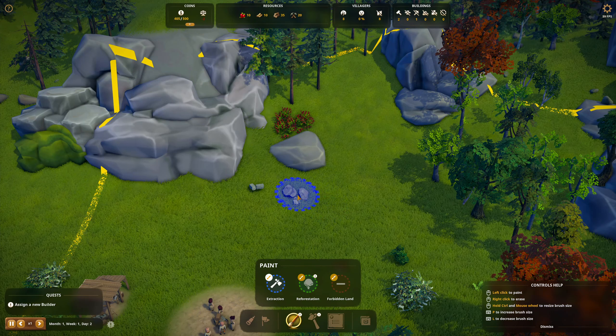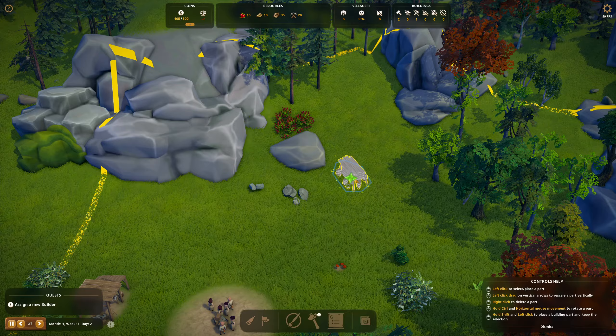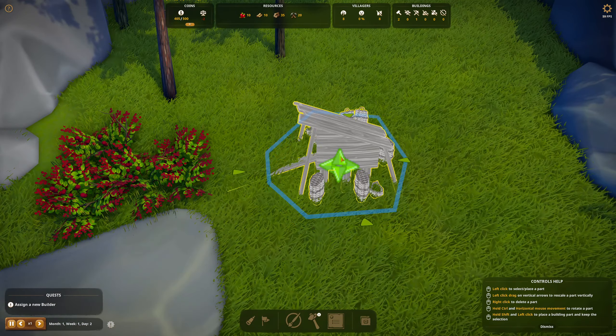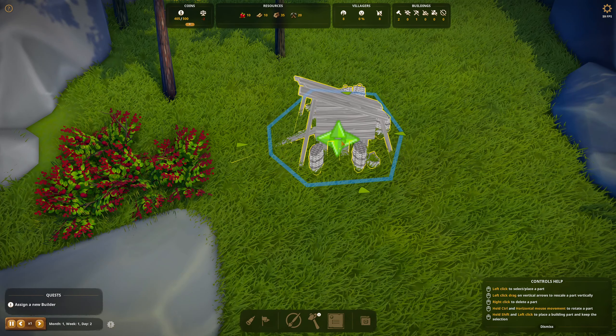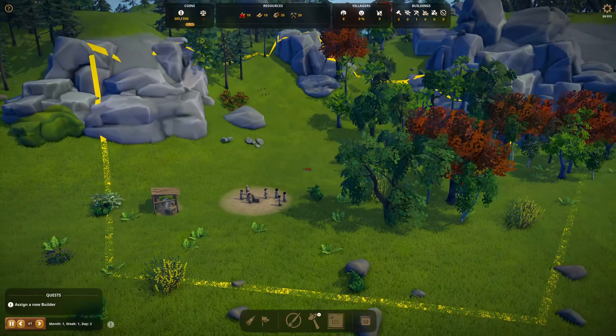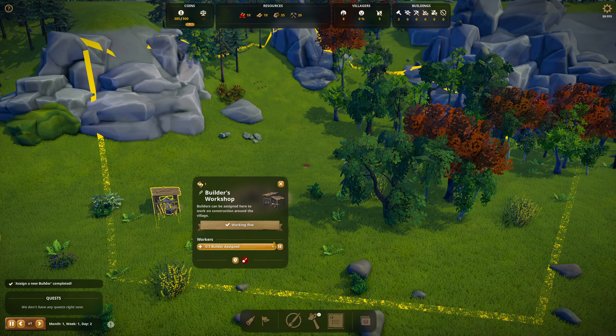Let's go ahead and paint an extraction zone around these rocks. Then let's get our berry hut — gathering hut. Here are the new berry models for this map only. Remember, this is modded. We'll put you right there and get you built. I've got to assign builders, sorry. We'll go three builders.